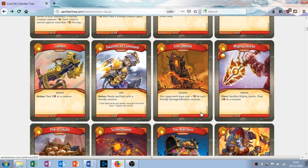The next card is called Mighty Javelin. It's an artifact that gives you one amber when you play it, and has the Omni ability: sacrifice Mighty Javelin, deal four damage to a creature. Think of it as deal four damage, gain an amber. It's removal and amber gain. It's all right.